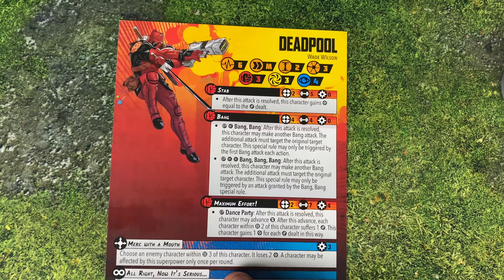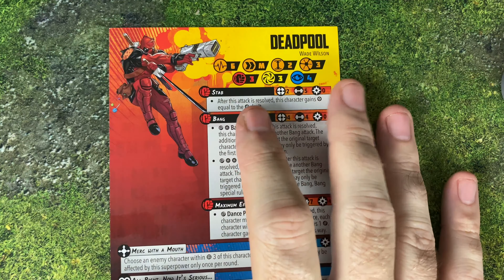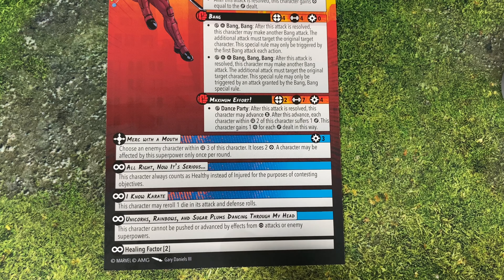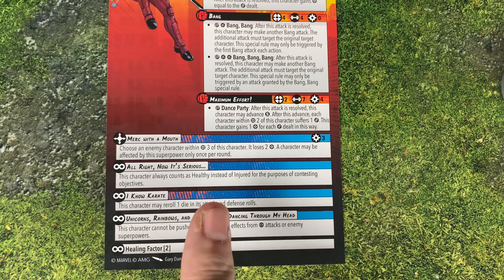However, once he's wounded he has quite a few changes. He's going to lose the Duodenum Poke and get up to six health now. He still has Stab and Bang, but now he gains Maximum Effort — a four-power ability with seven dice that has the Dance Party keyword, which lets him move and deal damage to everybody and gain power for everybody within two of him. So he can move in and kind of slice everybody with his blades. He's still got Merc with a Mouth. He's got All Right, Now It's Serious — he's going to always count as healthy for purposes of contesting objectives. He still has I Know Karate, Unicorns and Rainbows, and the Healing Factor.